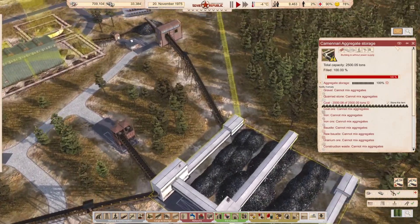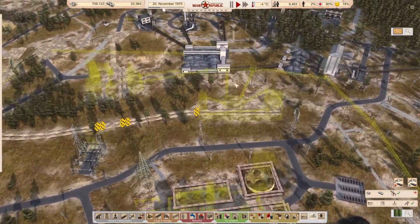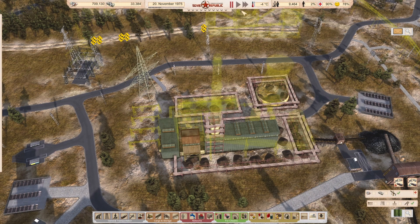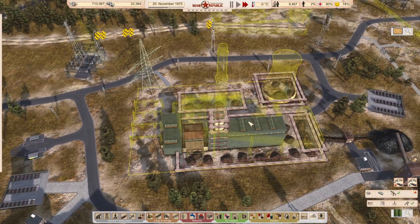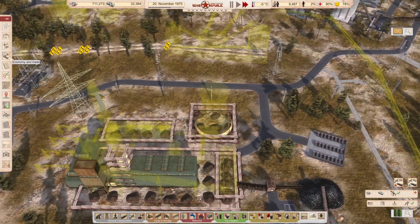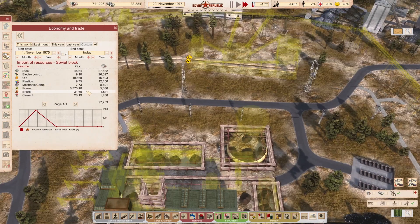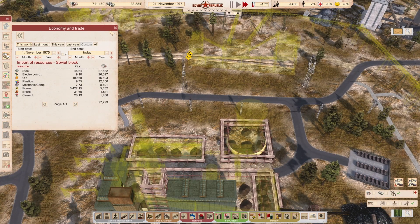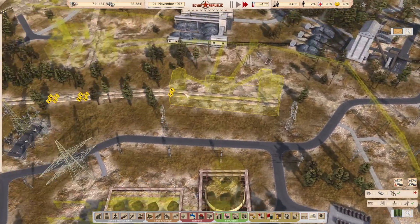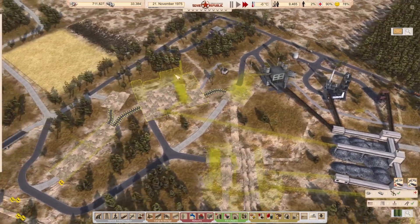We've got a lot of coal production; we just need ways to use it. The focus does need to be on this power station, because if we can get it up and running it will start to reduce our costs with respect to power. Then we'll need to expand and get these other industries up and running.